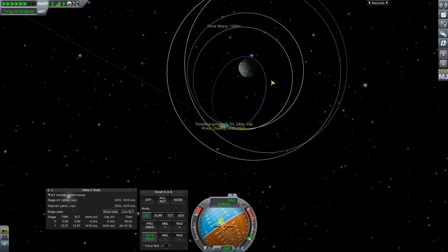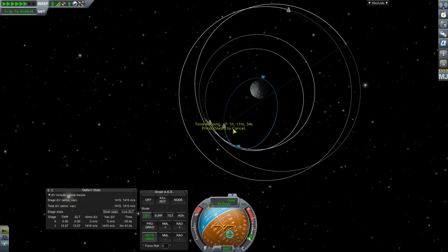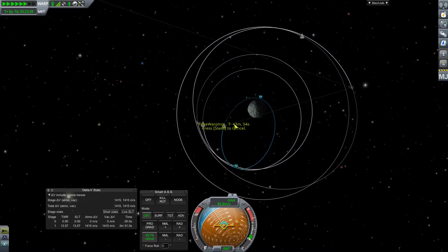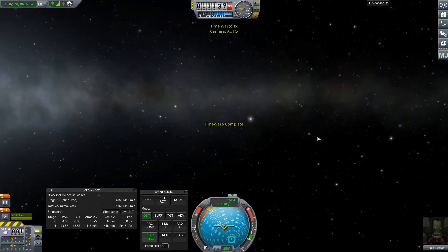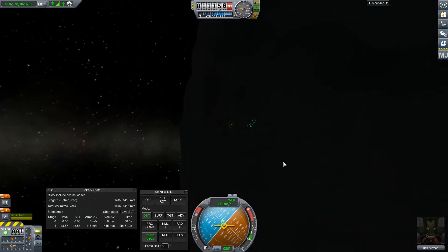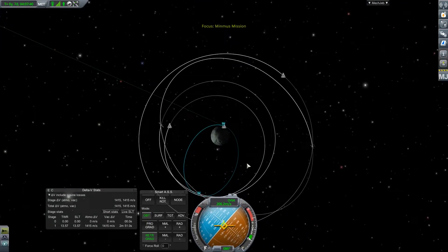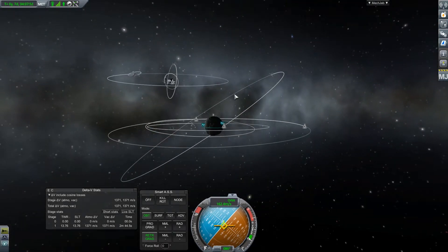We're going the opposite direction than I thought we were, but that's okay. We will get here. I hope we're not too close to the surface — yeah, we're fine. We'll retrograde again. We want to land on this side so we're in the sun and it's much easier to see.